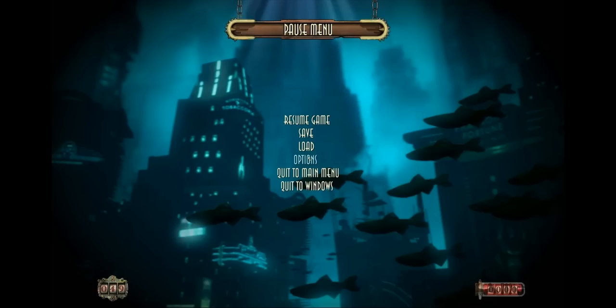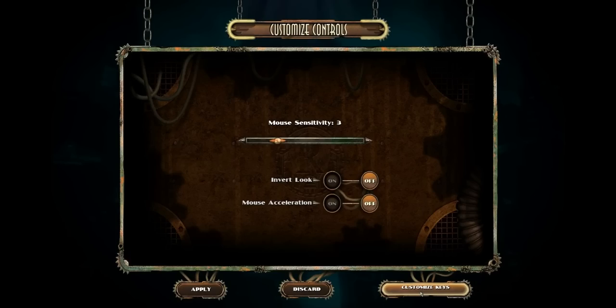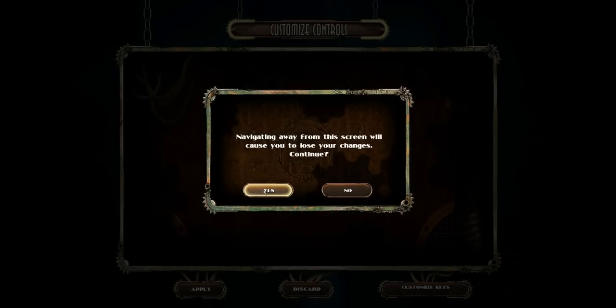If you are changing these settings in game, press the escape button. But make sure that you have saved the game before you do this. Then simply click on Options, Customize Controls, Customize Keys, and click Yes to continue.